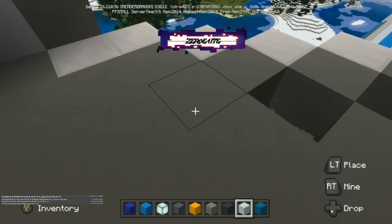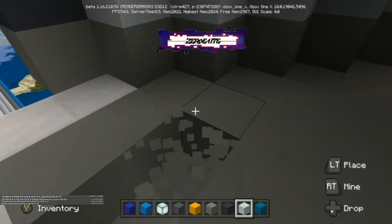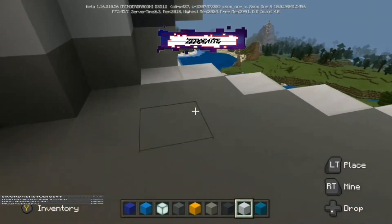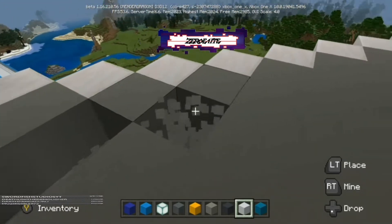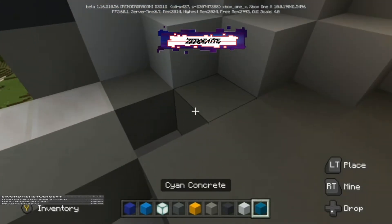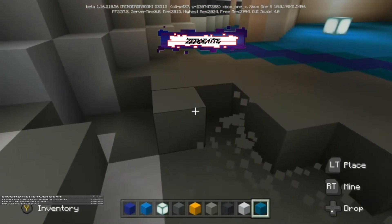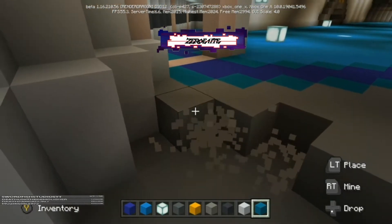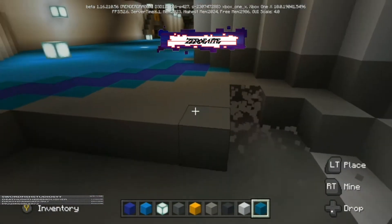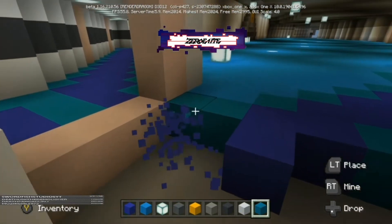Now we're going to do some pinstripe detail on the entranceway. You can see I'm leaving one block, just going one back. We want a row of half slabs in the very front - white half slabs - and then a row of gray directly behind it. Then behind that row is what we're taking out right now. We're going to fill that in with yellow, and everything else behind it we're going to get rid of until we get up to the blue. I want to make sure that you do not delete this white terracotta line right here - that needs to stay.